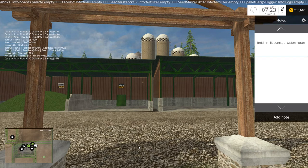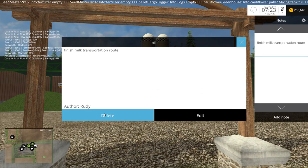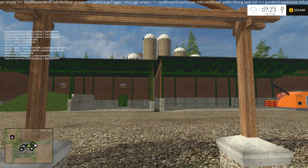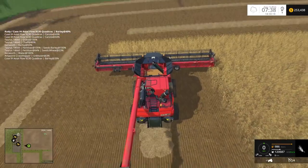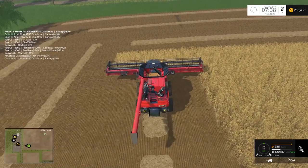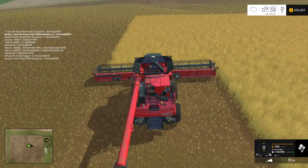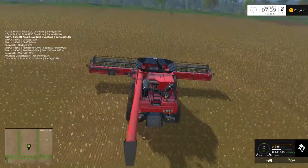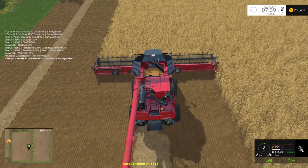I was supposed to finish the transportation route on the milk, so let me run out and start all the combines and I'll be right back. Okay, I'm back and we got everything started — let's say I started the engines. Let's go ahead and do some auto-wash on these guys and get them actually moving. This one's done, we'll come back to him in a minute. Let's get these guys all going.